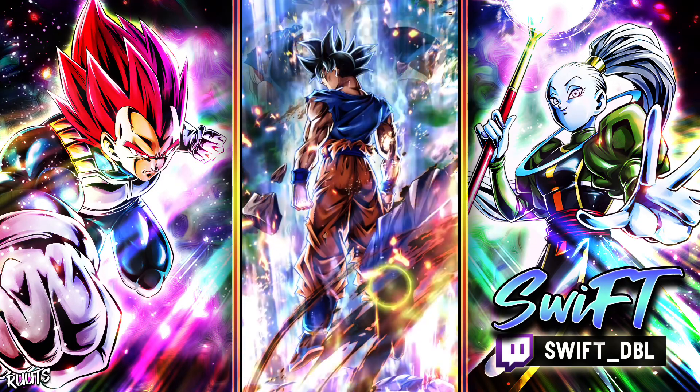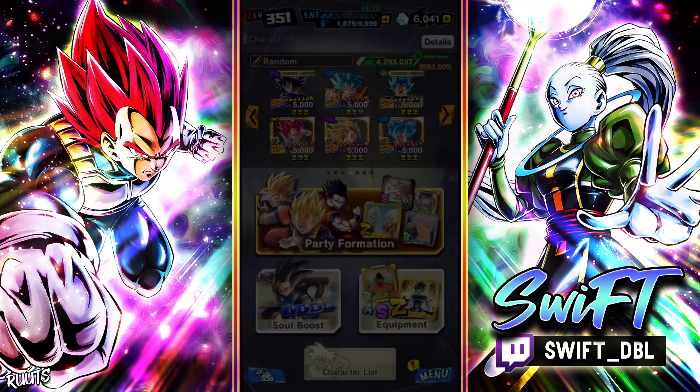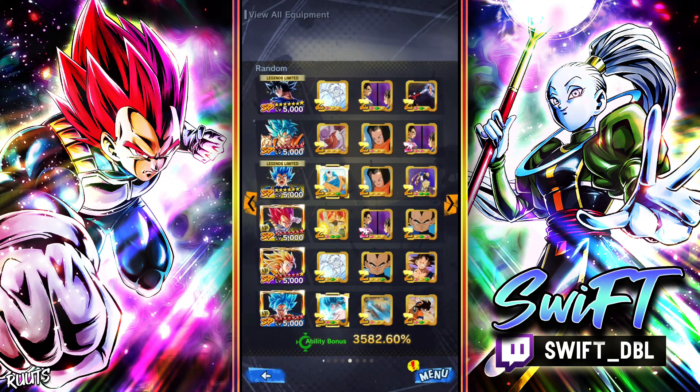Hey, what's up fam, it's your boy Swift and we are back with another Legends video. Today I wanted to jump into PvP with UI Goku — I haven't used this guy in so long. I recently got him to seven stars while summoning for Evolution Vegeta, so I figured we might as well throw him on a team and jump into PvP. He is receiving Zenkai buffs, so let's jump in.